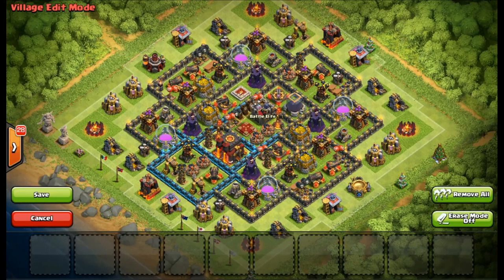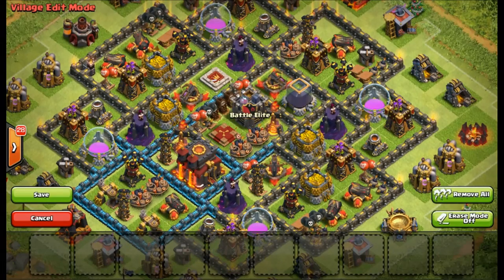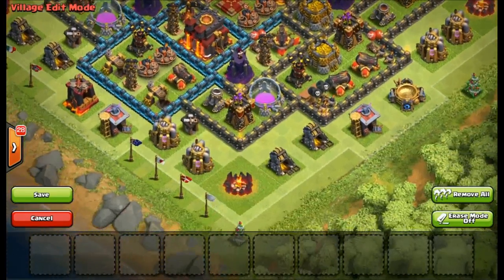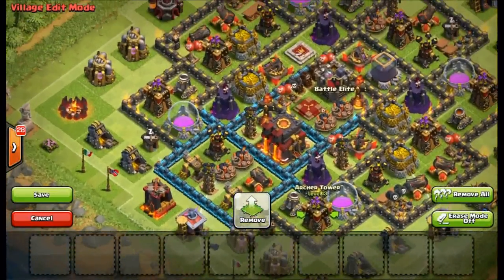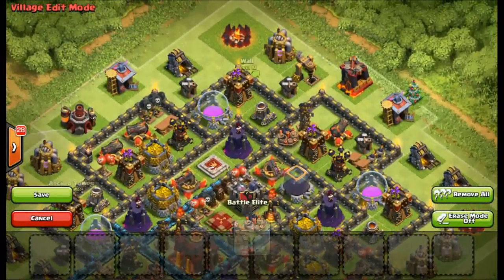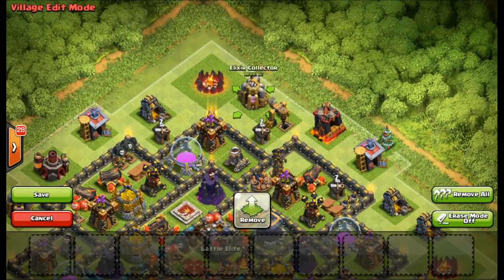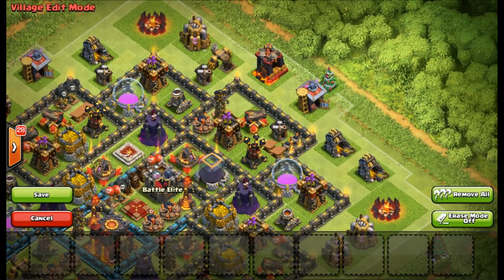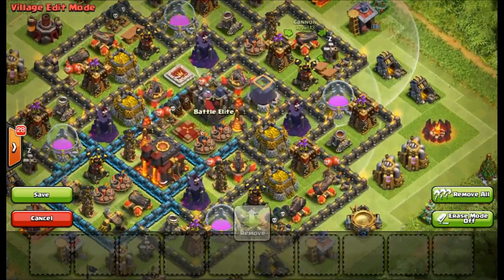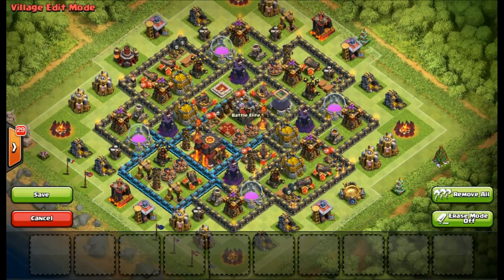Now for the second hybrid base — it has a very strong middle with all these traps, the clan castle, the Archer Queen, and the King. The main difference is the outside units are not as pushed back; they're actually in range of the Archer Towers scattered throughout the west, east, south, and north sides of the base. That makes it tougher to snipe — for example, you can't snipe the Dark Elixir drills or gold mines with those Archer Towers on the far sides, and the cannons also prevent archer sniping.